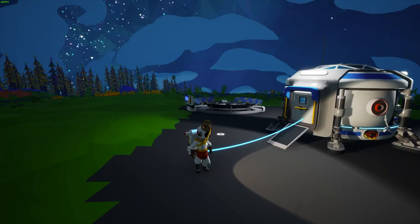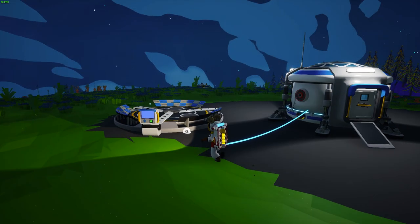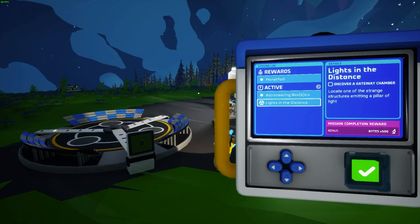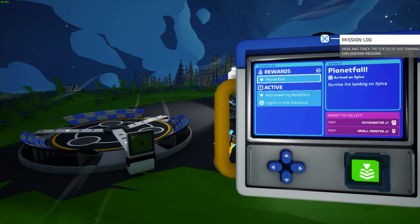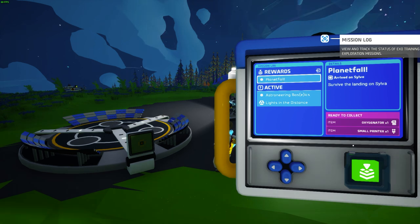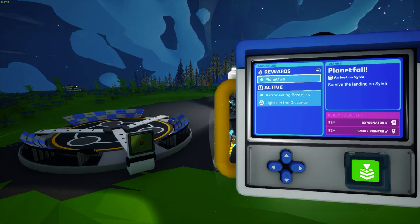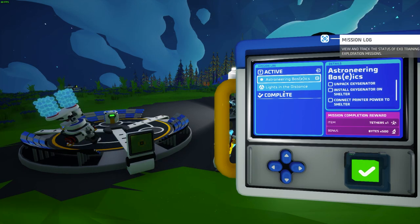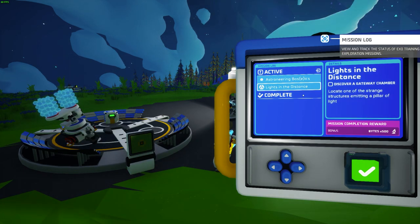Back in 2021, System Era added a mission system to Astroneer, which will help guide you through the experience. There are some objectives already unlocked when you land that give you rewards you can use right away.